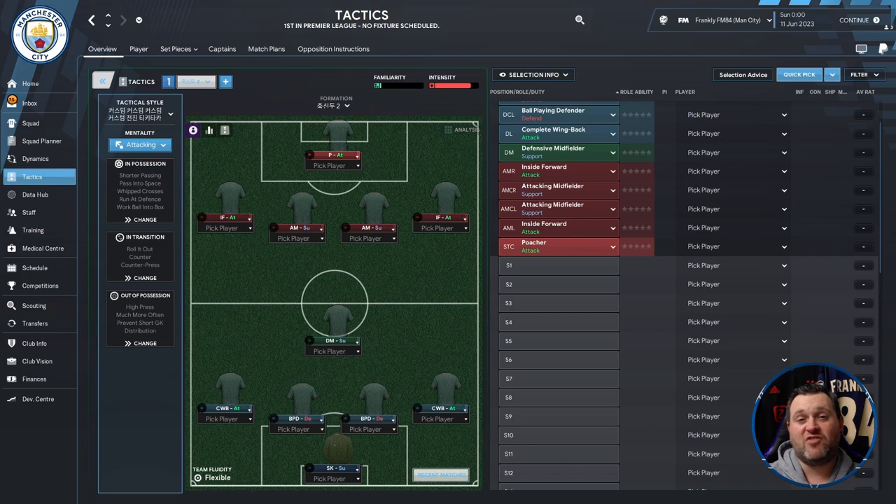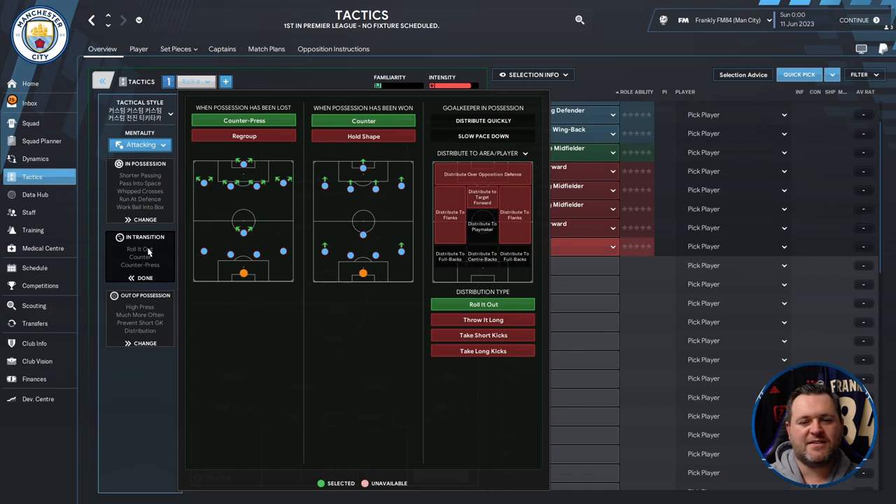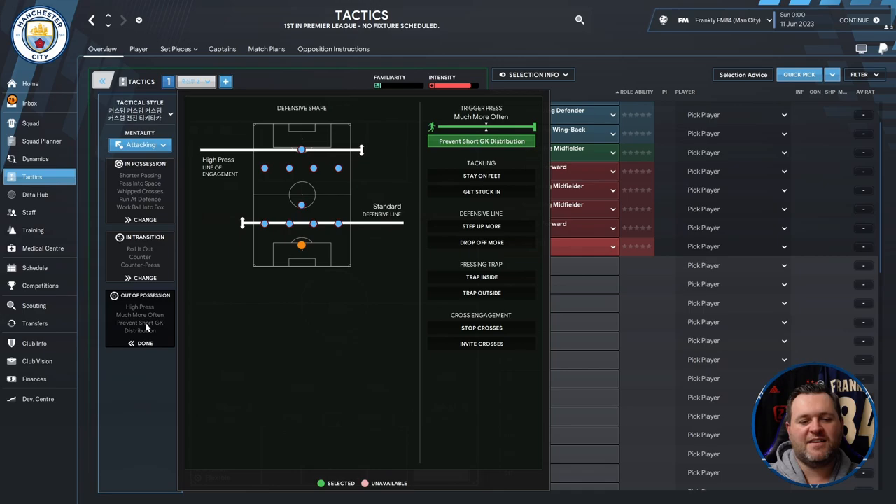So it's quite a nice setup — a 4-1-4-1, pretty symmetrical with some interesting positions. The tactical style I can't tell you what it is; if somebody wants to translate that for me as well, comment section for that. The mentality though is attacking. The in possession, in transition and out of possession settings will look like what's shown on screen.